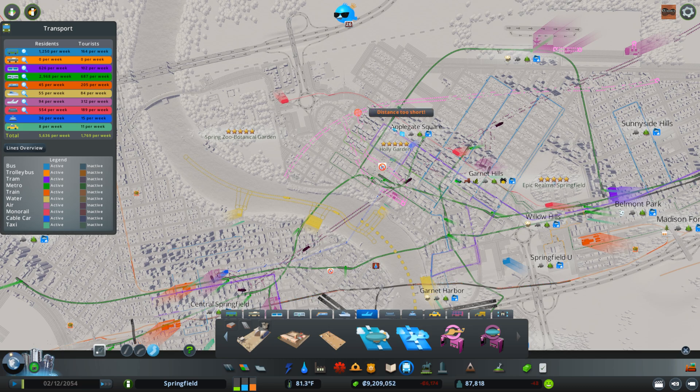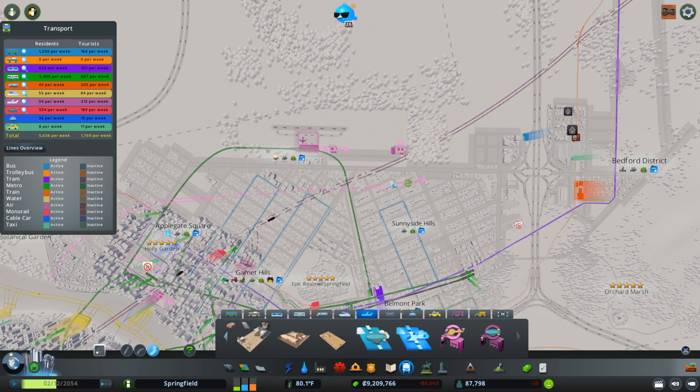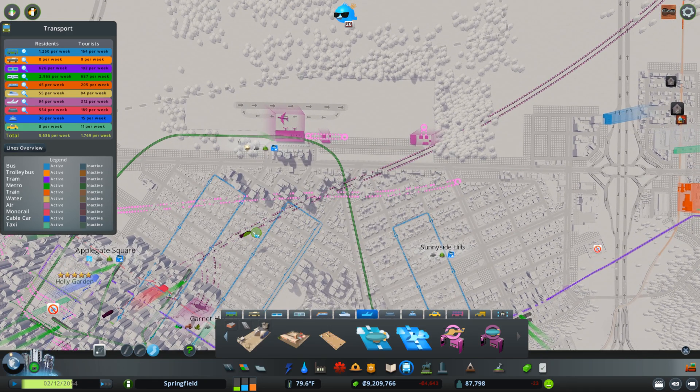Bring them like that — that's kind of where the air traffic controllers want that to go. We'll have a little crossover here with the blimps, which will be fine. We'll bring this stop this way and then bring this one down like that, and we want to connect the depot as well — just go ahead and connect right on the end there.